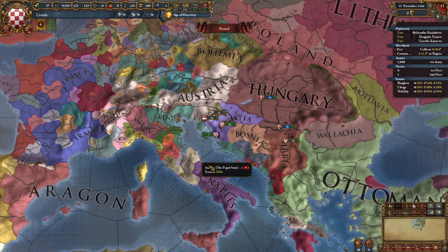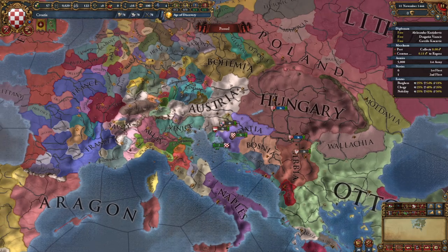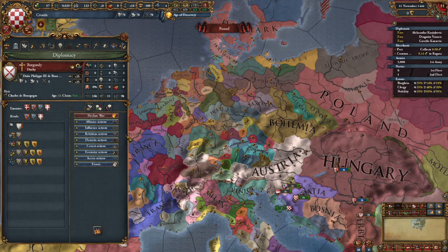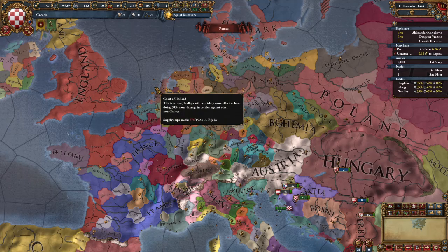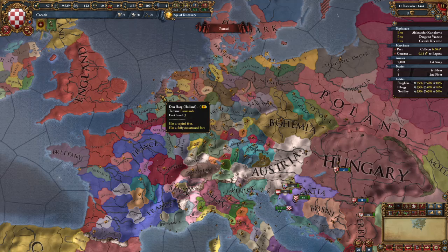I'm bringing this up because there is actually another nation I want to talk about in a similar position to show one very important thing. Those nations are up here in the lowlands — Flanders, Brabant, and Holland. These three start off as a junior partner in a personal union under Burgundy. When Charles de Burgoyne passes and dies, it can trigger the Burgundian succession event, where they instantaneously inherit all three tags — Flanders, Brabant, and Holland — which means they cease to exist, unless they are a player. If Holland is a player, Flanders and Brabant will be integrated and gone. However, Holland will remain independent and your game does not end.